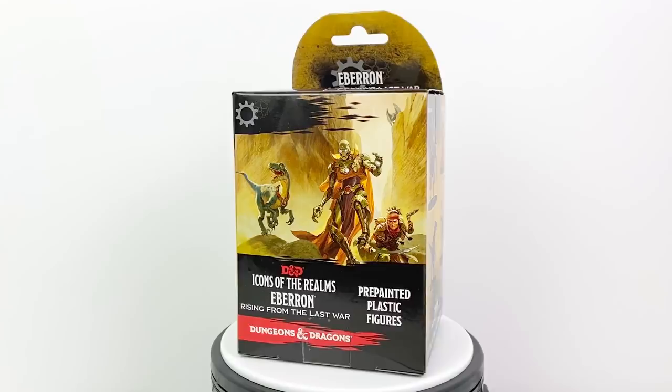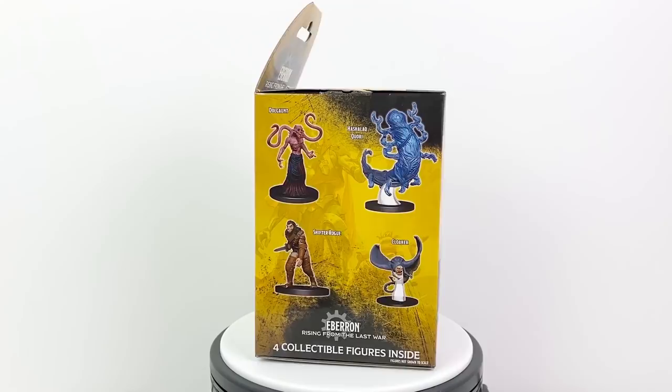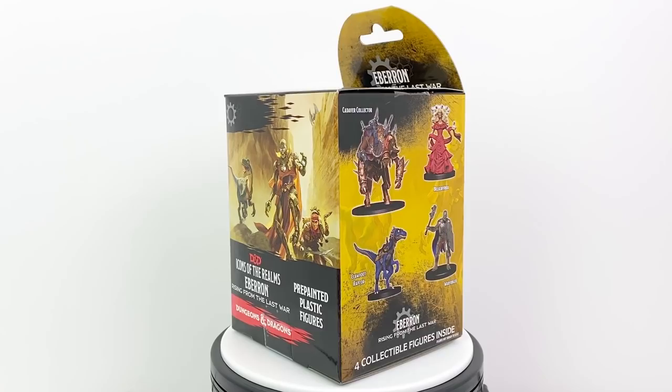Eberron is described by Wizards as a war-torn world filled with magic fuel technology, airships, and lightning trains, where noir-inspired mystery meets swashbuckling adventure. This set includes not only monsters from the recently released Eberron campaign setting book, but also more obscure monsters from previous D&D books like Mordenkainen's Tome of Foes, the Monster Manual, and even the Basic Rules. So even if you aren't a fan of Eberron, you may want to check this set out.